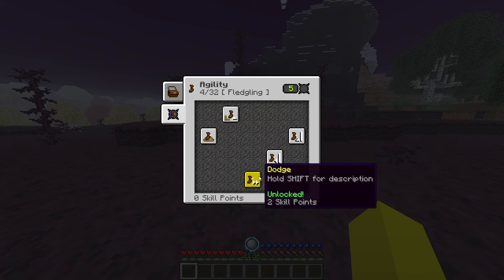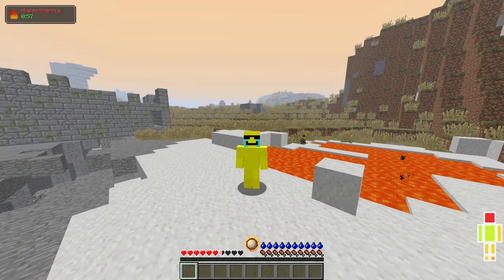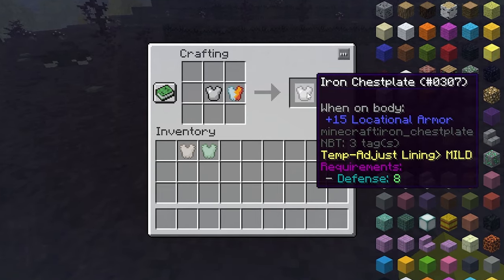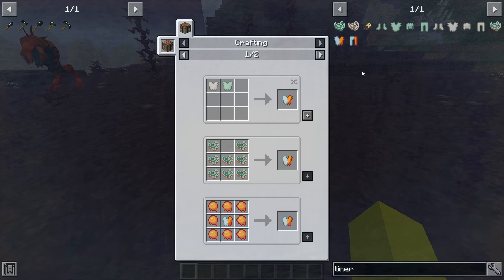At level 4 in agility you unlock dodge rolling, which is very convenient for mobility and dodging attacks. Also be aware that if you're too cold you will die, and if you're too hot you will also die. Aussie liners take care of both of these problems, so if you ever come across them in a chest, be sure to grab them. There are also just cooling and just heating liners, but they are worse for obvious reasons. All of the liners can be crafted.